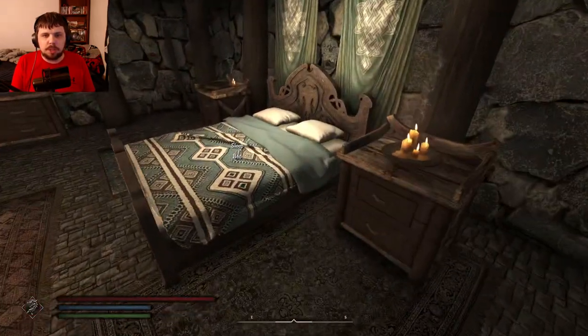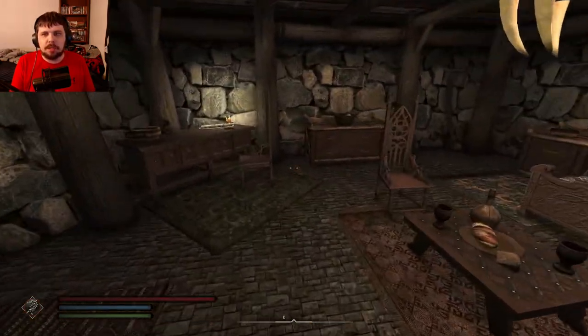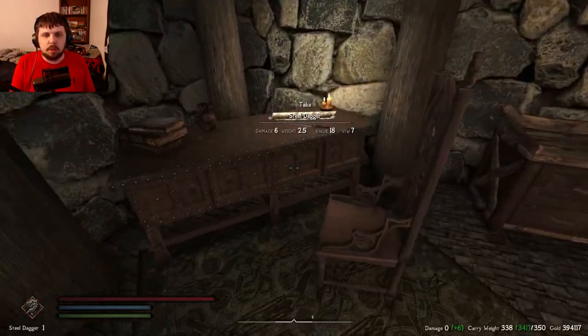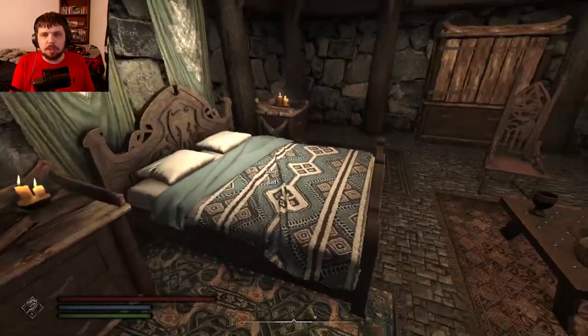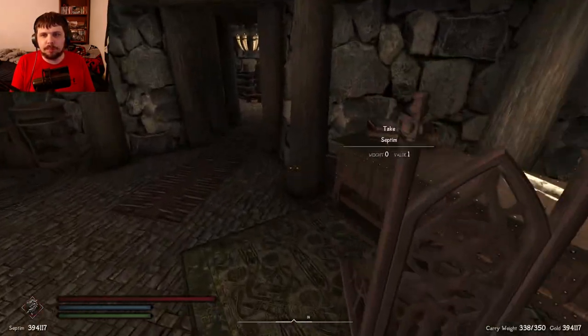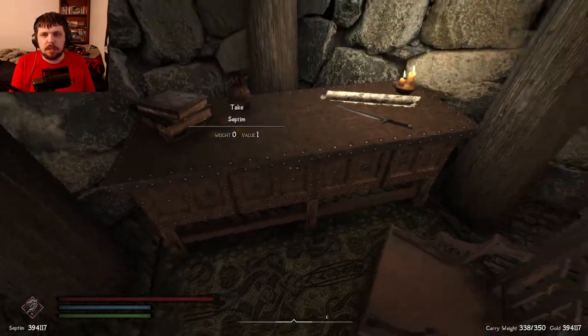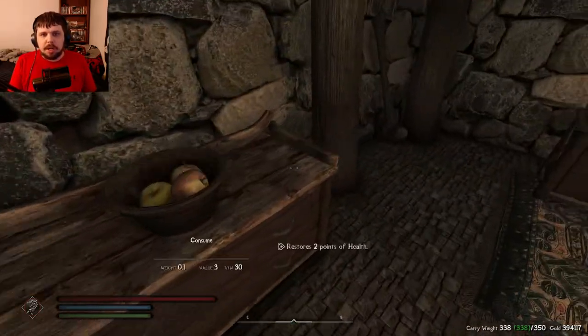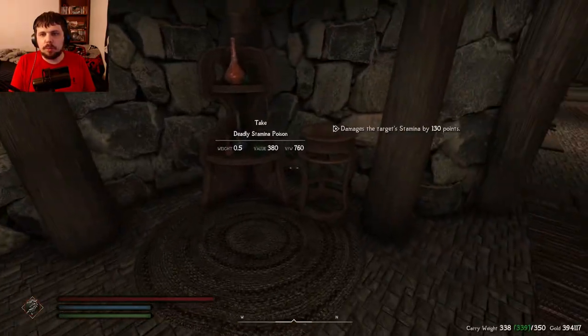So this is what the beds should look like — I have a mod that alters the beds. You have two beds, depending on what you want. You can have the upstairs bed or the downstairs bed. You have a place to basically study, work on your stuff, and wardrobes.